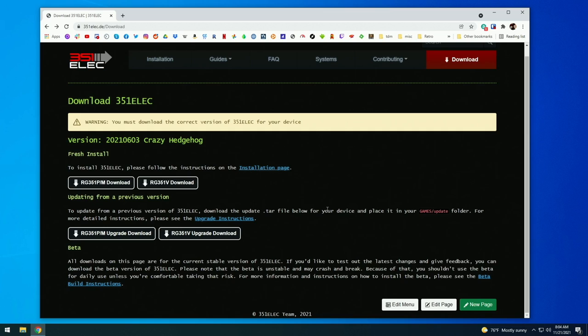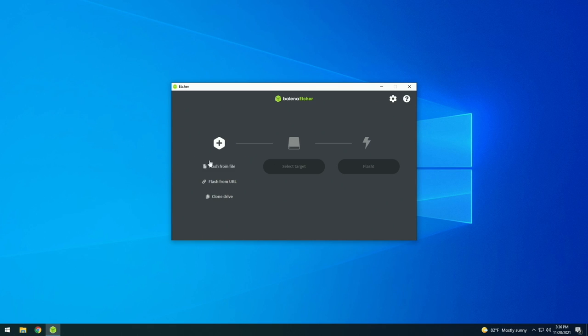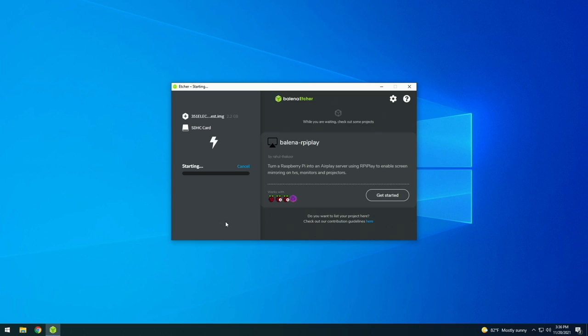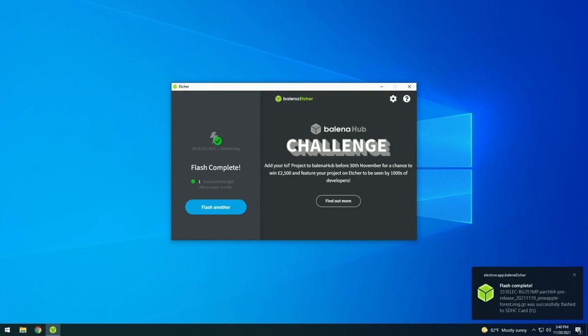Once you've downloaded the file, open up an app called Balena Etcher — I'll have it linked in the written guide in the video description. Navigate to the image file you just downloaded, make sure you have the SD card inserted (I'm using a 16GB card for the RG351MP), and hit the flash button. It'll ask you to confirm, then it'll take a minute to decompress the file, flash it, and validate it. After that, Balena Etcher will eject the SD card for you — just pull it out of your PC and put it into your device.